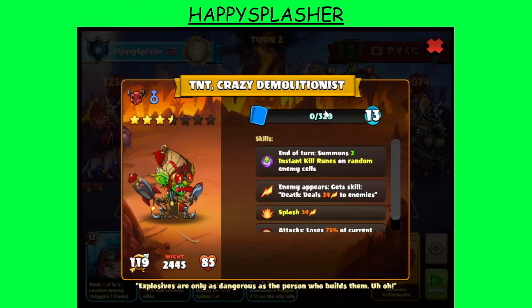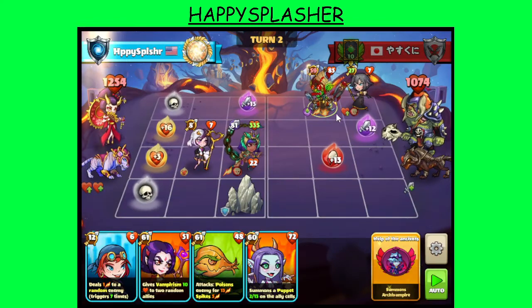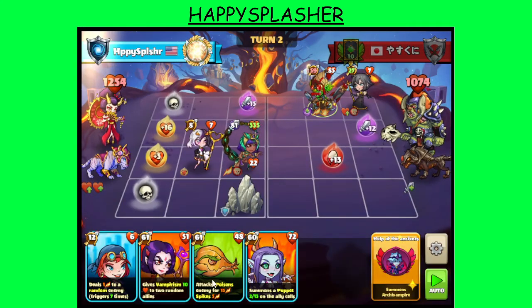We have this ranged hero over here — summons two instant kill runes, also has toxin because of our Circuit, and will deal damage when it dies. Combat over here — not enough to actually destroy this, unfortunately. Damage over here — we can continue. Poison over there. I actually don't mind poisoning this rather than summoning another hero. So I'm going to summon this ranged hero over here on A2 — when an attack deals poison to the enemy attack.